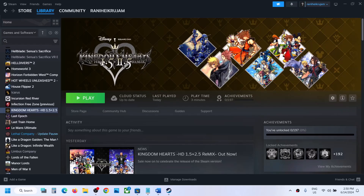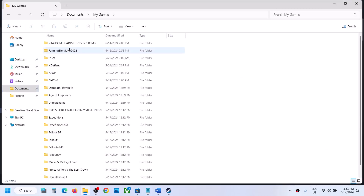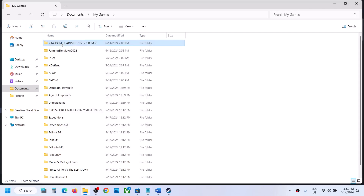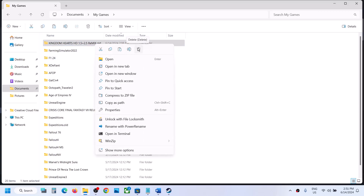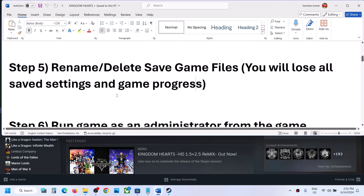Open File Explorer and go to the Documents folder. Open the My Games folder, and you will see the Kingdom Hearts folder. Right-click it to rename it. If you want a backup, copy the folder and save it to the desktop. Rename the original to '.old'. Launch the game and check. If that does not work, you can delete the save game files, but you will lose all game progress.